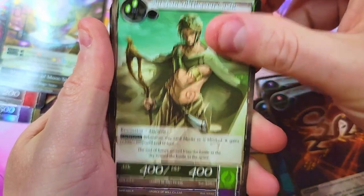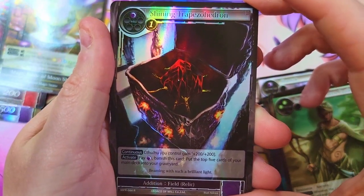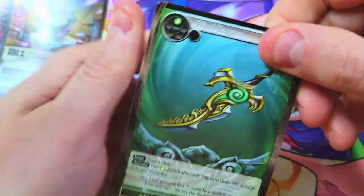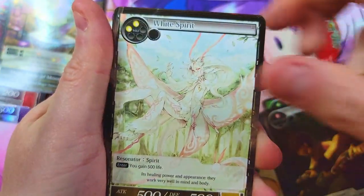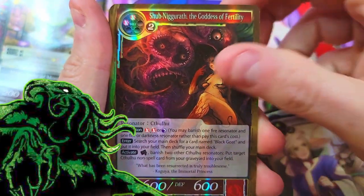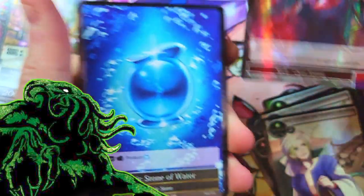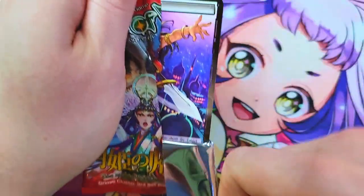We've got our Shantak here, another classic deck card from back in the day — a lot of people ran that one. We've got shiny He's Drawn — this was a good sideboard card for a lot of decks. This one feels like a thick pack. We got a double foil: Shub, the Goddess of Fertility — beautiful classic card — and we've got Flame of the Outer World, another classic rare foil. Both of those go in the Lovecraft pile.